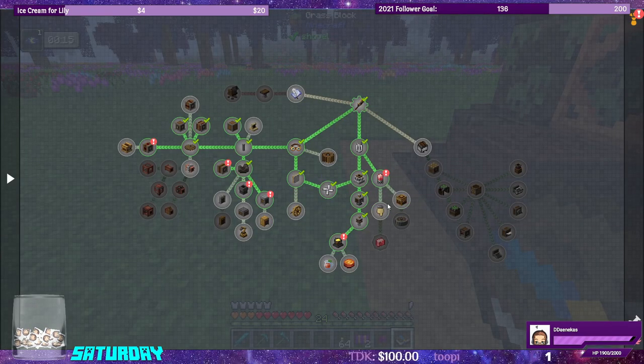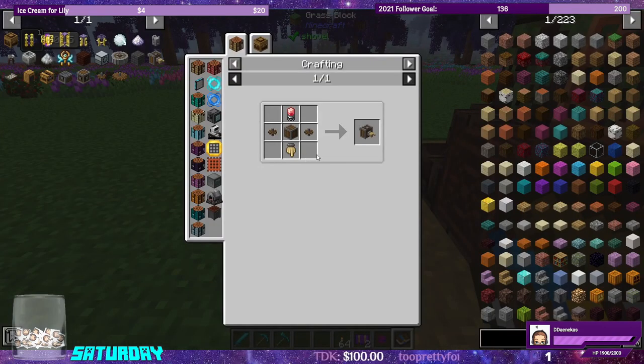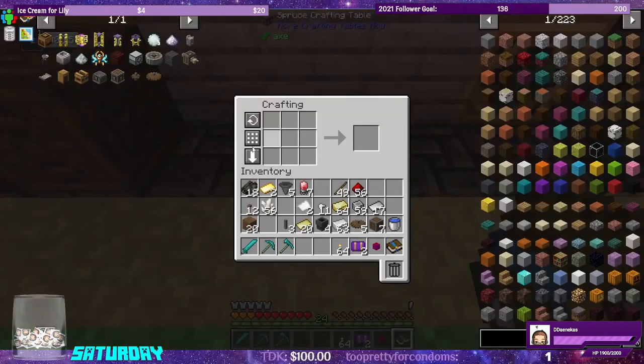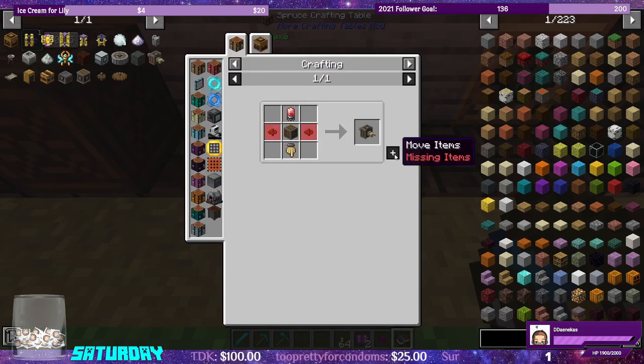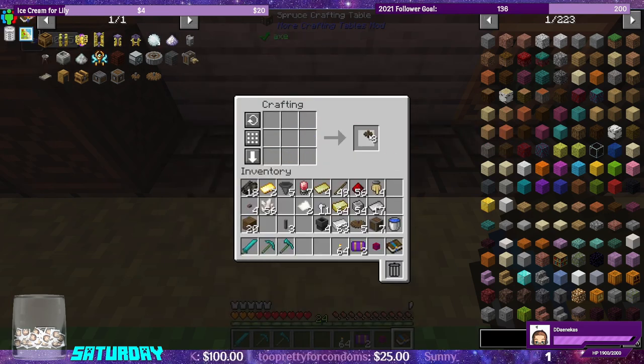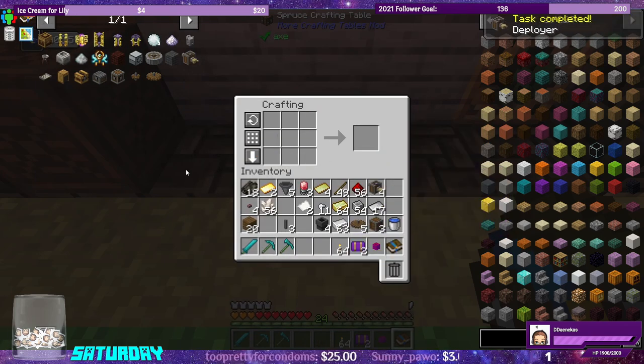We're down here with the deployer, so let's make some deployers now. I need four of them, so we need four brass hands. Let's make the brass hands — one, two, three, four. We also need more cogwheels. We can make all four deployers — perfect, that's all four deployers we need.